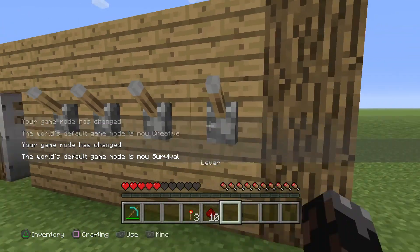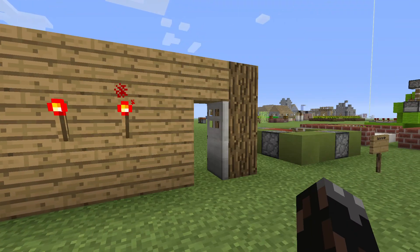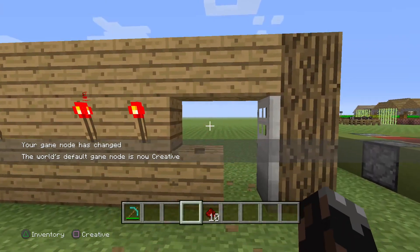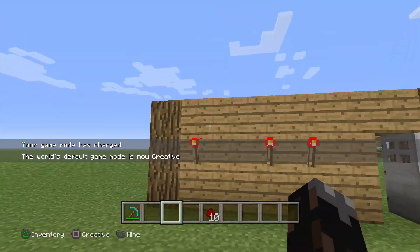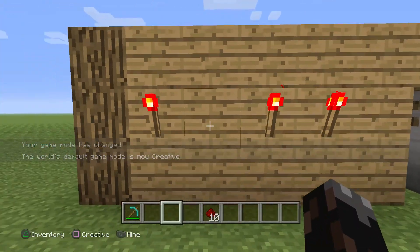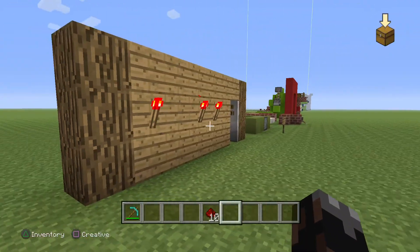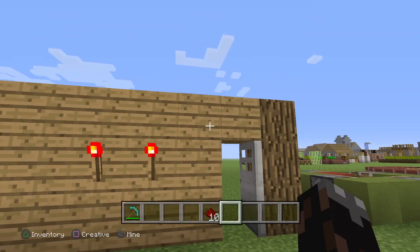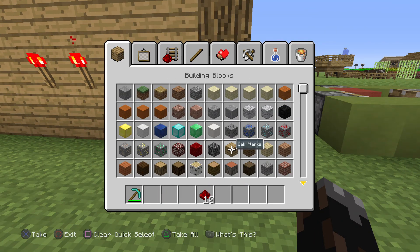And then you have the four door things. I didn't even say what you needed, so you need 16 blocks of your choice, six oak wood of your choice, three redstone torches of your choice, one iron door, four levers, and 10 pieces of redstone. Actually it's not 16 blocks — okay, 12 blocks of your choice. Wait, 12 plus 16, my calculation is 28 — 28 blocks of your choice.